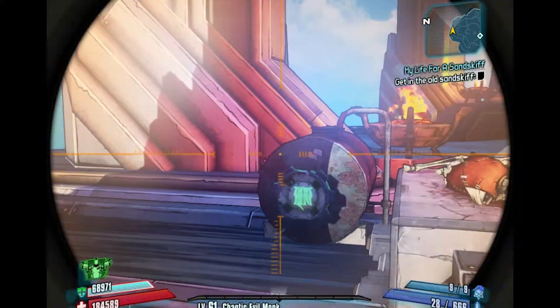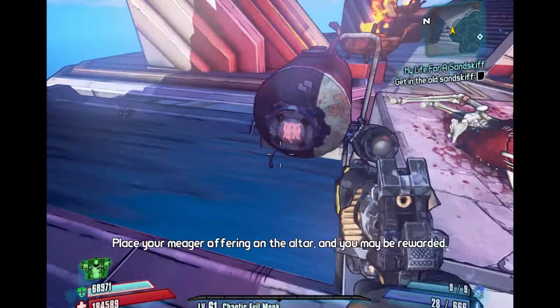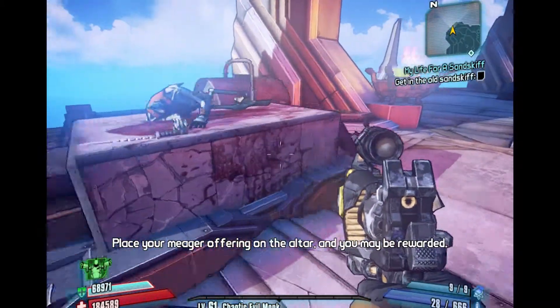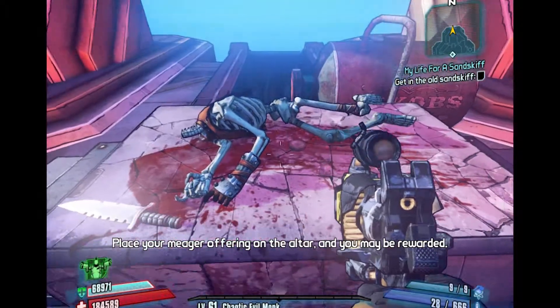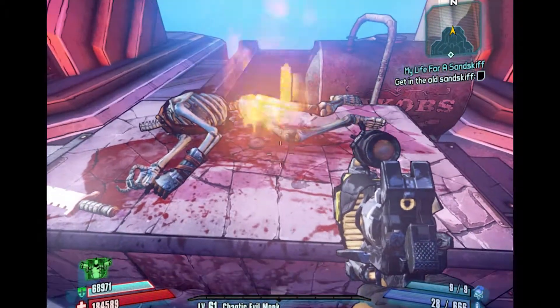This is the altar that they're on about. Go around the back of it and you'll see there's a little valve that's glowing, so we're going to press that. Place your meager offering on the altar and you may be rewarded.